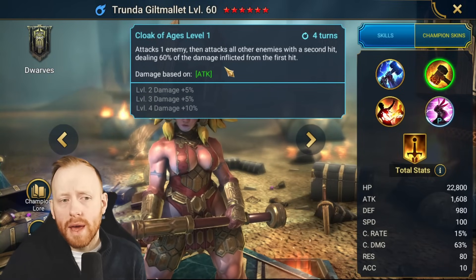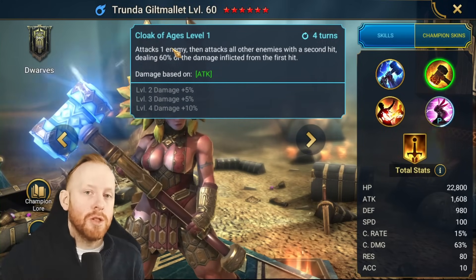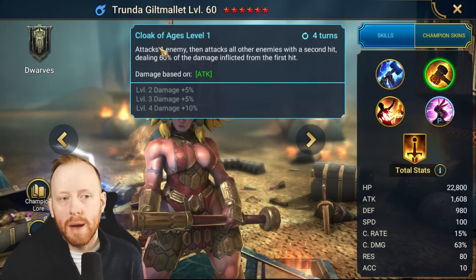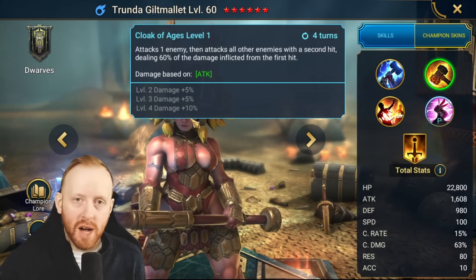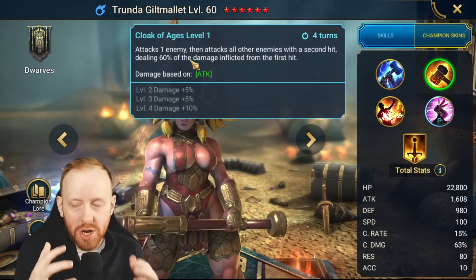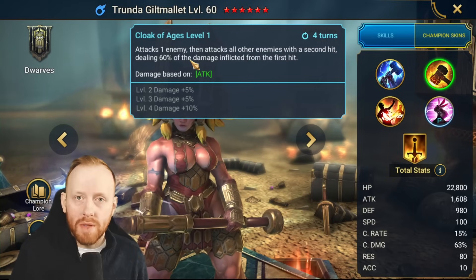The second thing to remember is because these are two independent attacks, and because the second attack is based off the damage of the first attack, you're getting twice the amount of multiplication effects. Essentially, I'm attacking one enemy, running the multipliers through, applying my crit damage, applying my book masteries, and applying all the different things to that first attack. All of that gets combined into one final damage number.